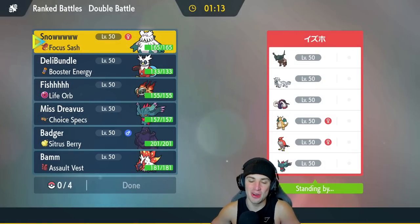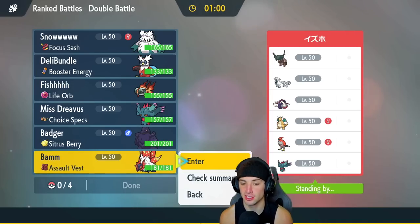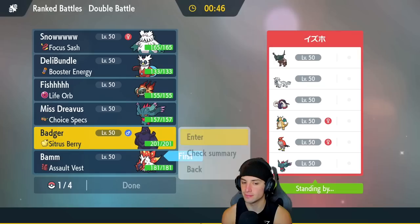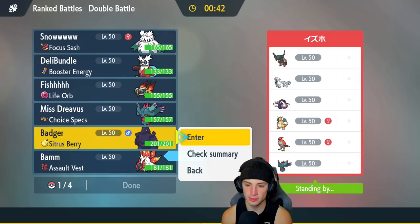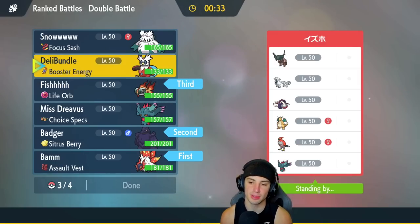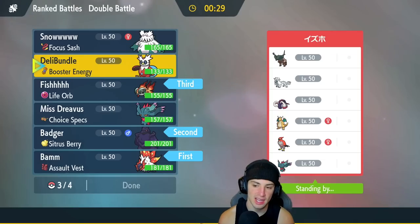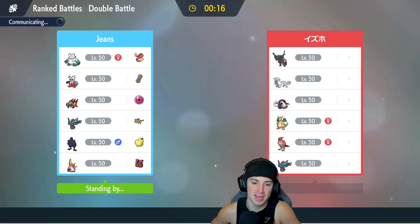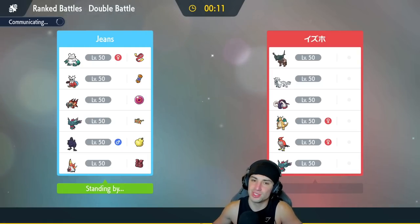Final match coming at you and we're killing it today — already guaranteed a winning record. We're going up against a Chien-Pao, Dragonite team with Ting Lu, Talonflame, Great Tusk, and Fluttermane. This one seems tough. Slither Wing could be great here with First Impression, and Corviknight's Fire Tera type is good against Talonflame. Iron Bundle is also super effective onto Dragonite, Great Tusk, and Ting Lu.